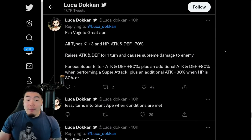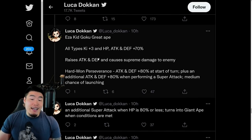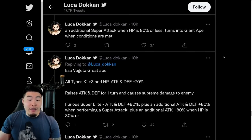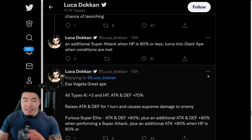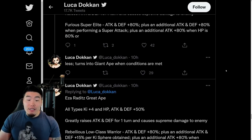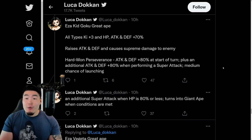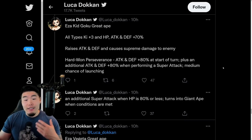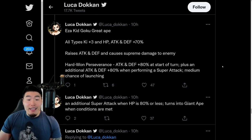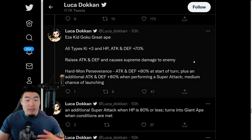So between the three, I personally like the Kid Goku the most, mainly because he stacks attack and defense, which is obviously better than only raising for 1 turn. The other guys only raise for 1 turn, whereas the Kid Goku seems to stack infinitely. I'm going to assume the translation is correct, but if there is a mistake, that does change things. I also like the fact that he has the chance to perform an additional super when below 80% HP, and if you combine that with his stacking ability, it just allows him to stack even faster.